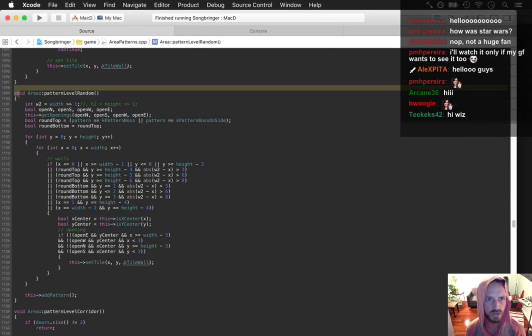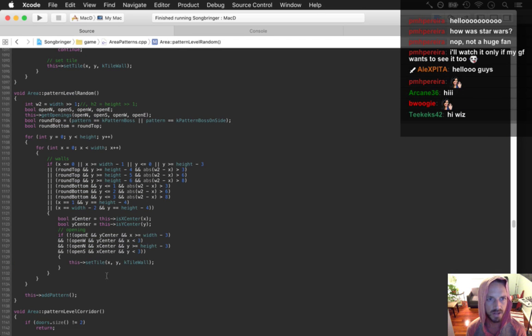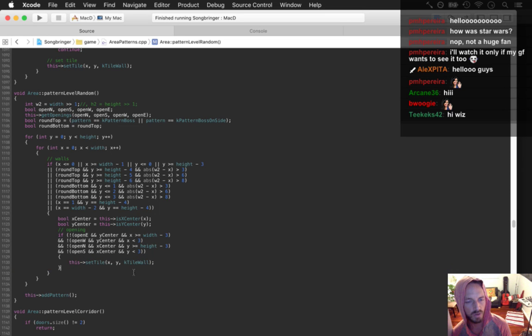Right here is where it draws — this draws the random pattern for levels. In general this does some straight walls on the sides.